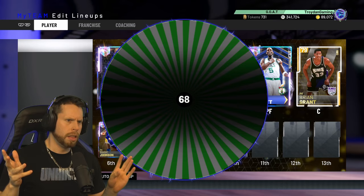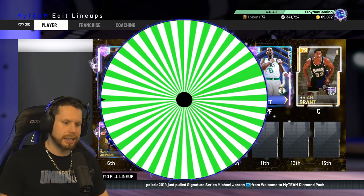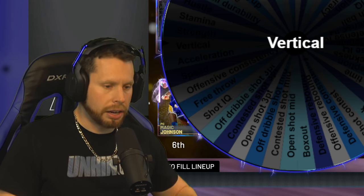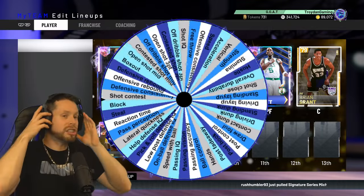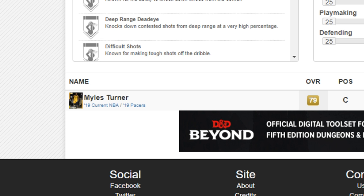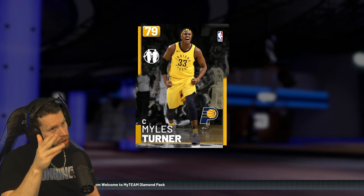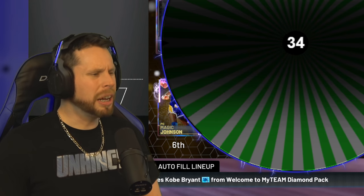So far this team is good but we're missing key parts — we have Magic and some bigs, but it's Kobe we're missing. We spin and get 34, then land on pass perception. Only one person has a 34 — Miles Turner, the 2015 11th overall pick, a Gold card from the Pacers. Miles is an improving player and was the block leader last season, but this card is not updated, so this is trash. I'm getting a little worried — just a little.